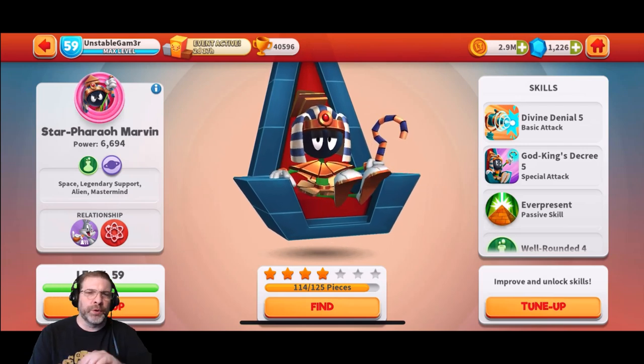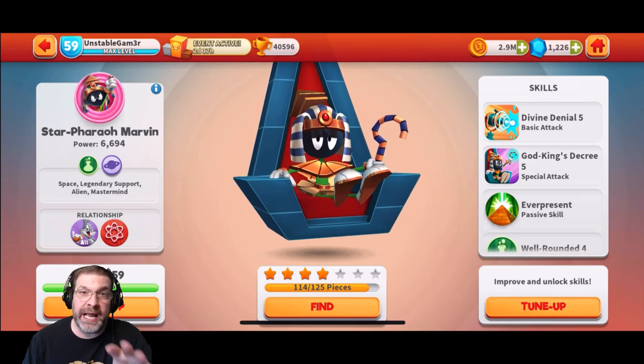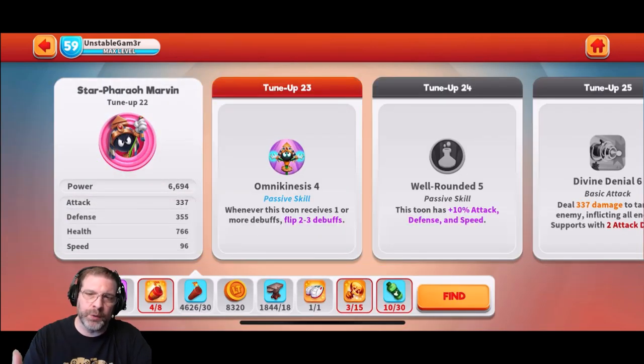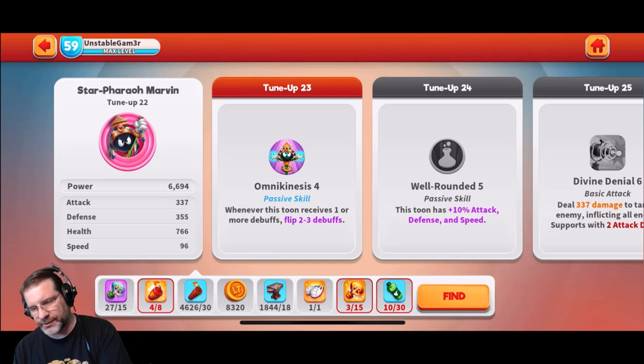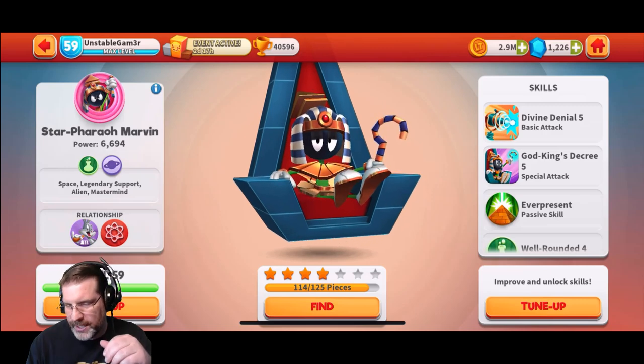All right, Star Pharaoh Marvin — we're going to get right into it because a lot of this is going to be gameplay. So let's take a look at where I have him right now. I have him at level 59, maxed him out. As far as tune-ups, I was able to get him up to tune-up 22. I'm going to work through getting everything else to get more tune-ups because this guy's awesome, and I can't wait to max him out.